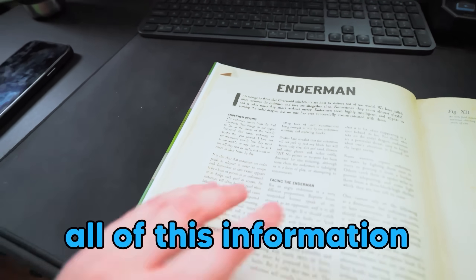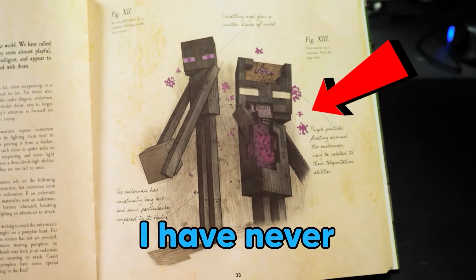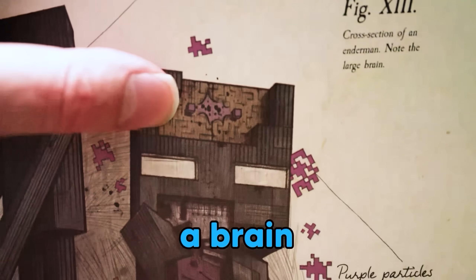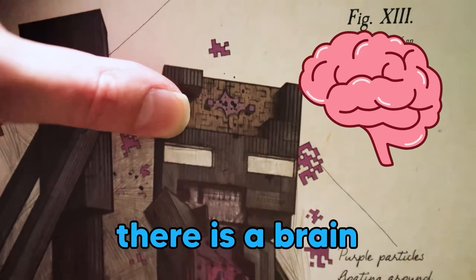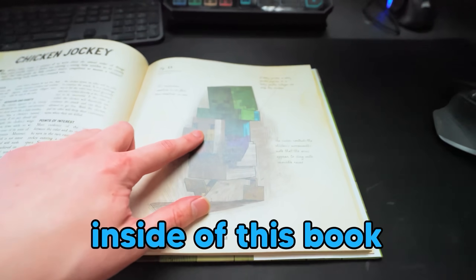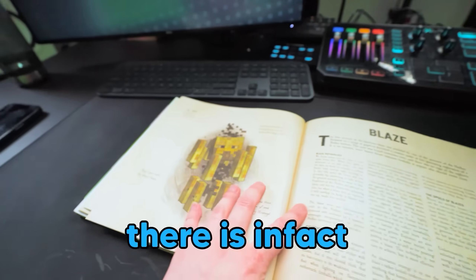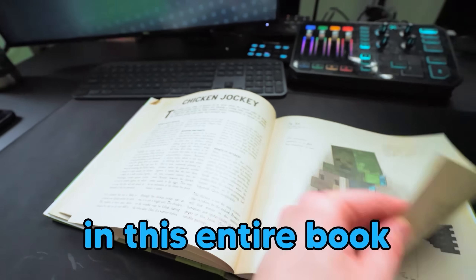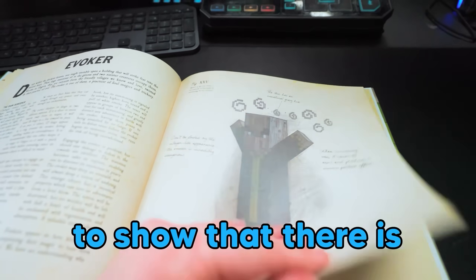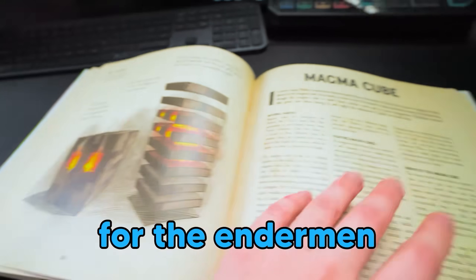I was looking through all of this information and it was mostly the same as what I found on the internet, except this photo — I've never seen this before. Take a closer look: right there, a brain. There is a brain in the Enderman. If you don't realize how insane that is, take a look at every other mob inside of this book. Zombie? No brain. Ghast? Look at the inside — no brain. There is in fact no other hostile mob in this entire book, even the Skeleton — no brain. Mojang took the specific decision to show that there is not a brain in any other hostile mob except for the Enderman.